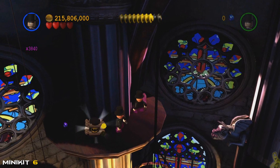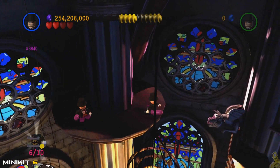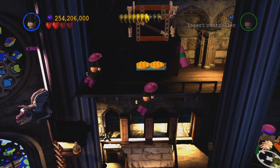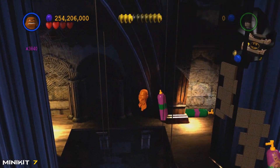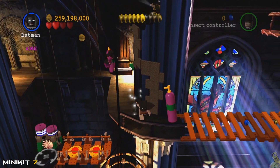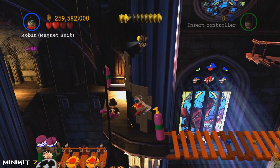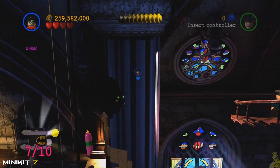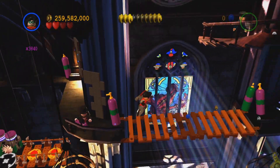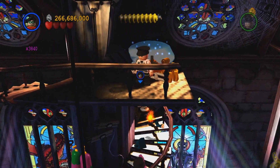Now we're going to glide over to the left side — this is where the hostage in peril should be right here, if it's not already saved or didn't fall down below. That's the resting place. Then we've got some moon boots going on over here — we need to ride up the metal wall, so thank you Robin for your assistance. Up top we'll grab mini kit number seven.